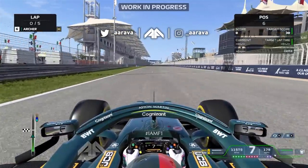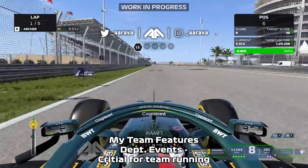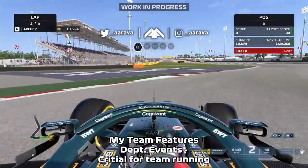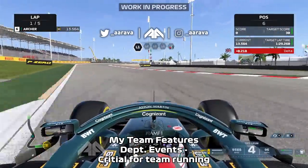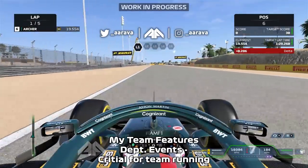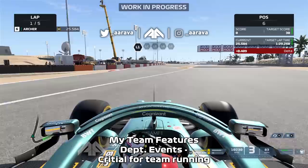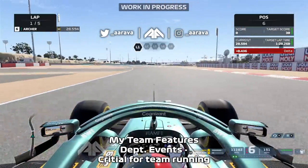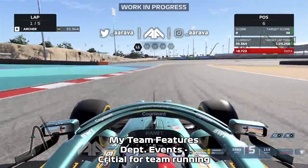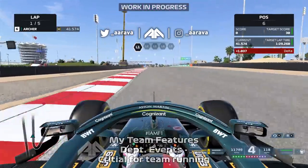Moving on to My Team-specific features, we've got new department events — teased at the announcement but now with further details. You can be challenged by team-critical department events where you make key decisions for your team's success. An example Lee Mather gave was staff burnout, how that affects morale of departments and therefore the speed of upgrades. Similarly, the simulator may need a software update with a cost attached — you can choose to upgrade it or not, and that has a knock-on effect for the running of your team long term.